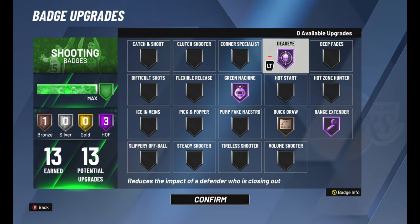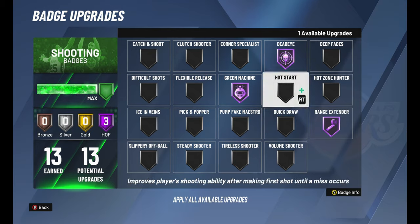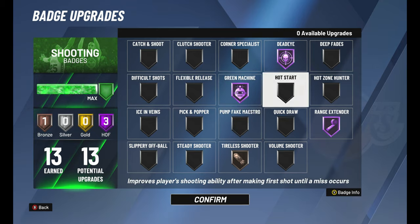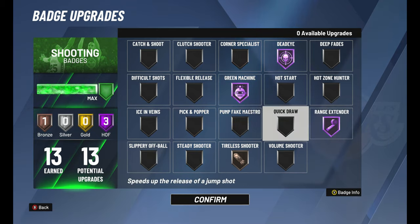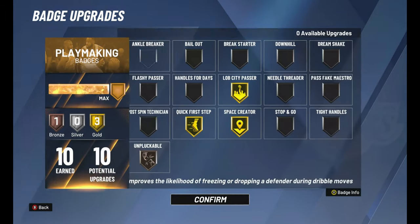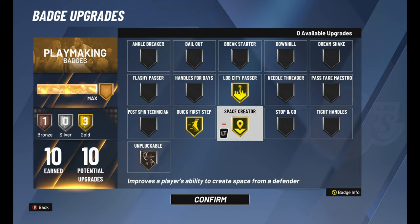For shooting badges I get Hall of Fame shooting - that's something very sneaky on this build. I don't actually like to use Quick Draw but I'll have it on for now. The three gospel badges when you don't have 30 shooting badges but want to be a green bean are: Tireless Shooter, Green Machine, Dead Eye, and Range Extender. Very important. Now for playmaking, I'm gonna show you some clips of me absolutely breaking people down.